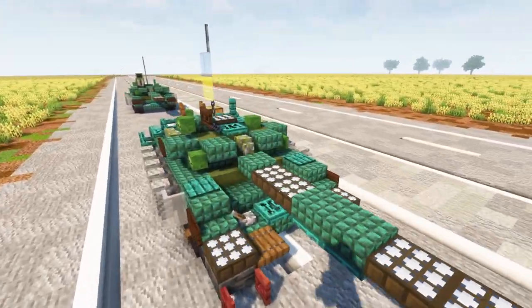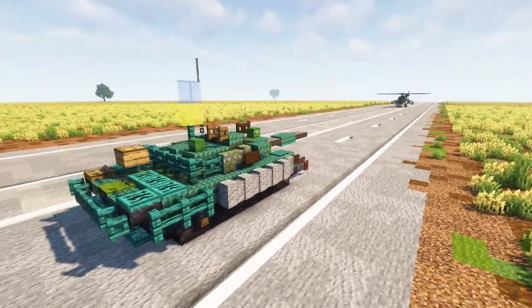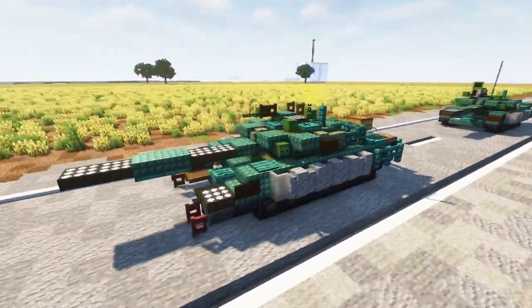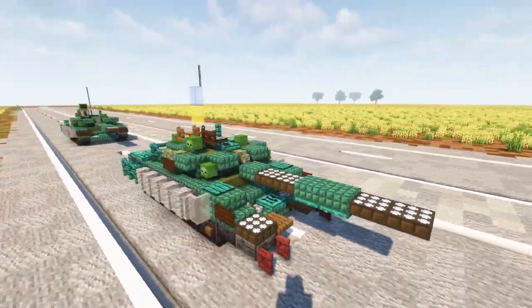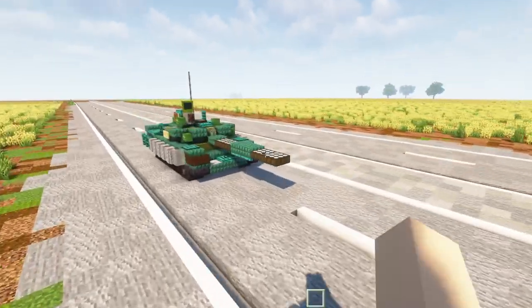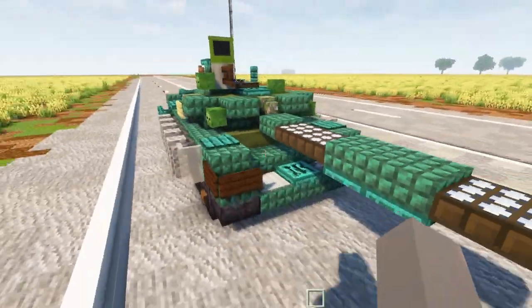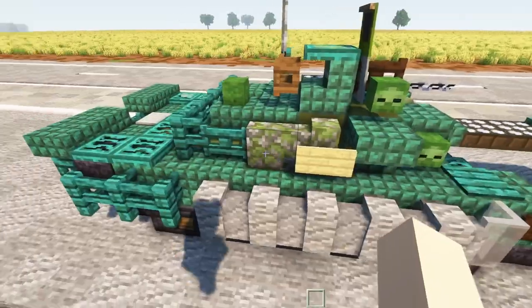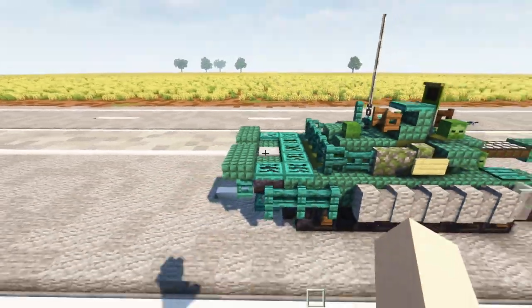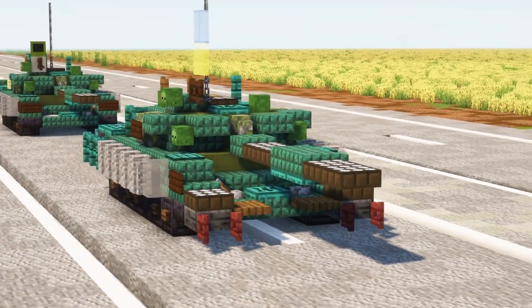Bunny was actually captured by the Ukrainian 93rd Mechanized Brigade. Early in the war, around March 2022, it was found abandoned in a field on the outskirts of Kharkiv — maybe it ran out of fuel due to logistic problems. When they captured it, they made it look closer to a Russian version with the Z markings on the sides and front, some numbers, and added external fuel tanks to make it a little different. They nicknamed it Bunny.